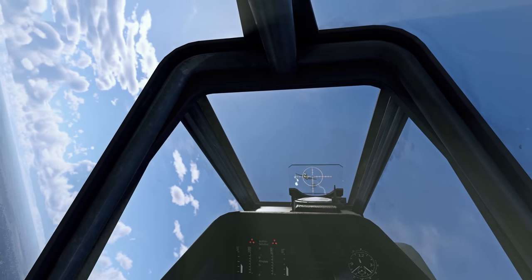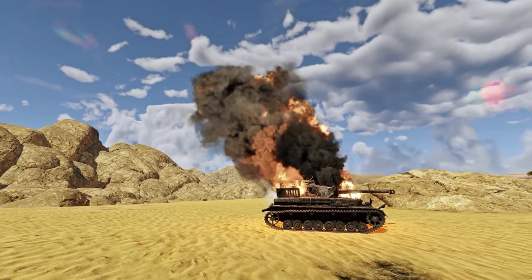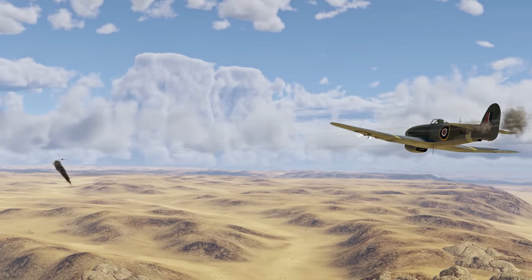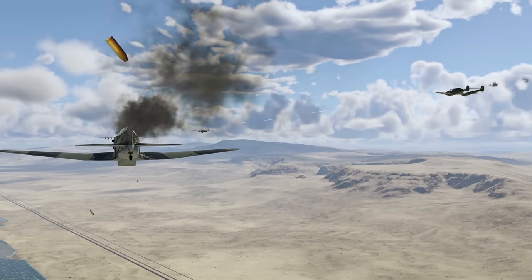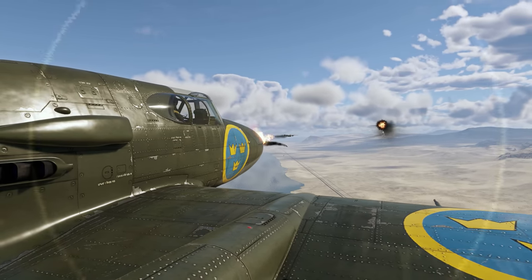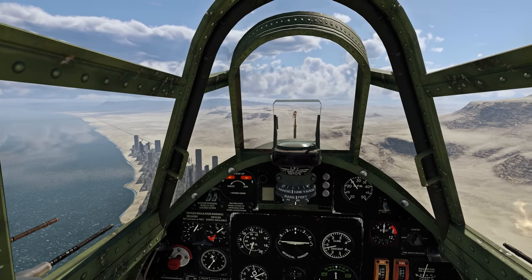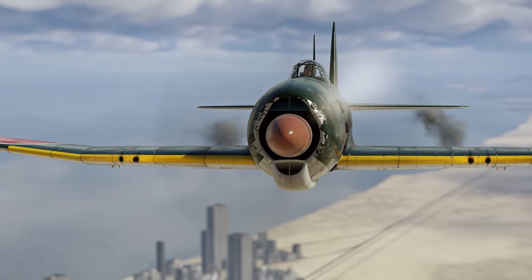We'd like to compare them in attacking air and ground targets. For air targets, we'll be loading belts with Fragmentation, High Explosive, and Incendiary rounds, while for ground targets the armor-piercing ones will do. The key factors affecting autocannon efficiency in aerial combat are rate of fire, ballistics, and the explosive power of HE rounds. The best rate of fire is seen in the Soviet Schwach and the Swedish Akan — both fire 720 rounds per minute. The German MG-151 shows an almost identical result at 700 RPM. The American and British autocannons fire 600 RPM, and the Japanese Type 99 is the slowest at only 490 RPM.